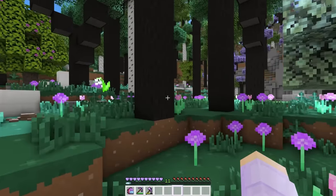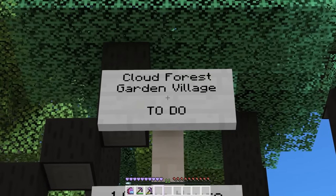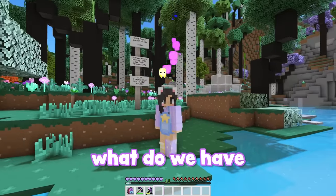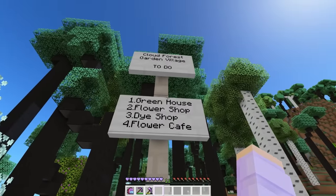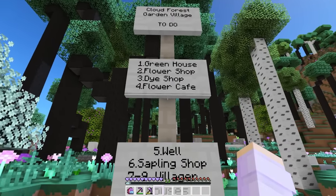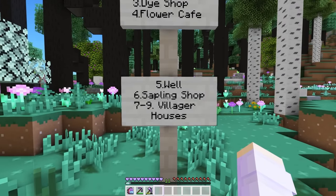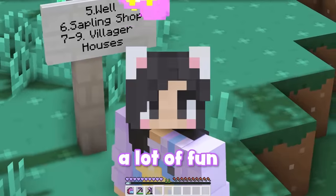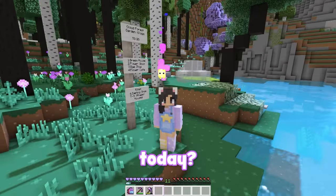Whoa, this place looks cool. The Cloud Forest Garden Village. This sounds so cute. What do we have to do here? The to-do list says to build a greenhouse, a flower shop, a dye shop, a flower cafe, a well, a sapling shop, and three villager houses. Those sound like a lot of fun. Luma, which one should we work on today?